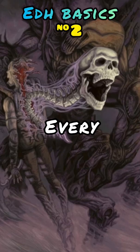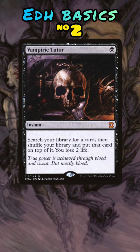Commander cards every player should own, number two: tutors in black. Vampiric Tutor is one of the few tutors that happens at instant speed, allowing you to time this on your opponent's end step so you can get the perfect card you need.